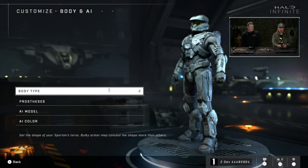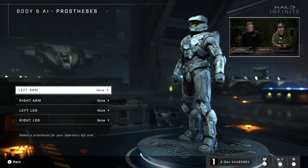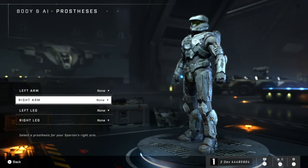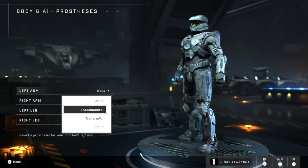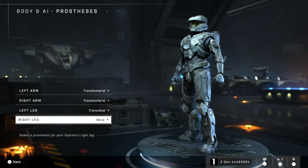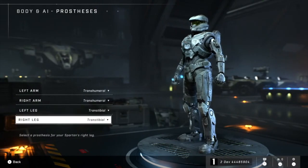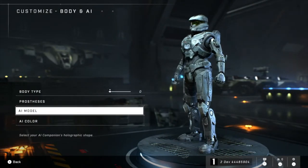Then I'm going to jump down to body and AI. We obviously have a couple different body types I can choose from. I really love the depth that we've been able to go to now for prosthetics — just an additional layer of customization and frankly, inclusivity as well. From a philosophy perspective for player first, we want everyone to be able to represent themselves. The sheer fact that you can do your entire body the way you want from a prosthetic perspective and really make this your identity is really critical for us.